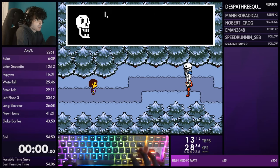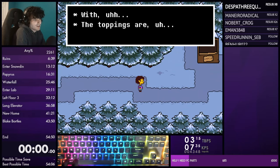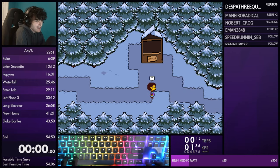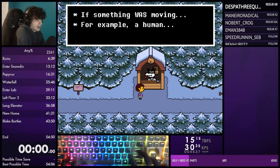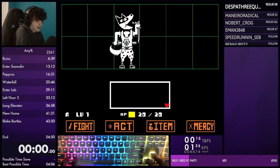Mash through the cutscene and equip the tough glove. There's a phone call that's fun-value dependent - only a 2% chance to happen, but if you get it just mash through it, it's unavoidable time loss. You'll also get an encounter in this room - flee from it. As you enter the next room start mashing text. The reason we equip the tough glove is actually just to get the stick in our inventory, which will instantly spare the dog here. Just stand still, let the attack pass through you, then spare him.